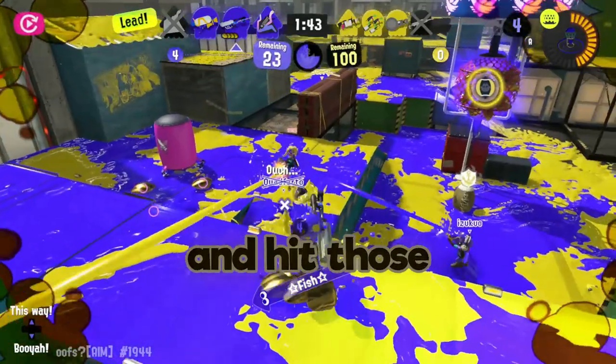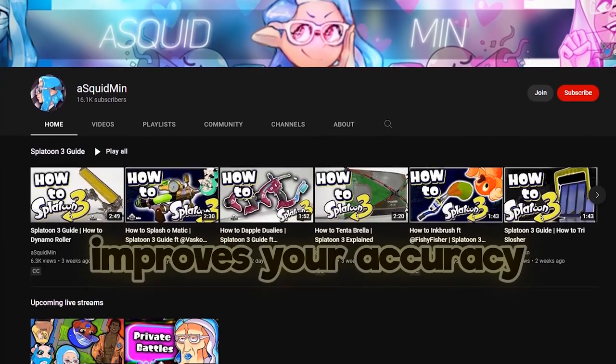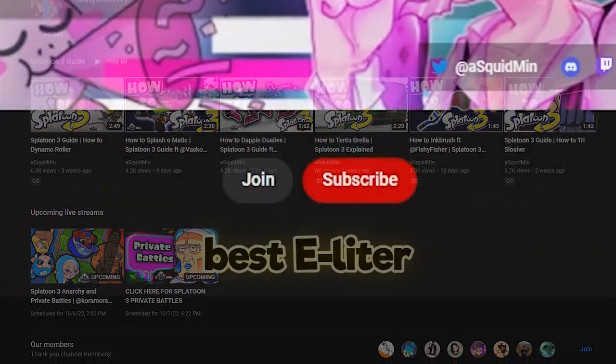Until then, best of luck, and hit those sick snipes. Shh — secret strats: subscribing to Squidman improves your accuracy by 15%, so you know what to do if you want to be the best E-Liter.